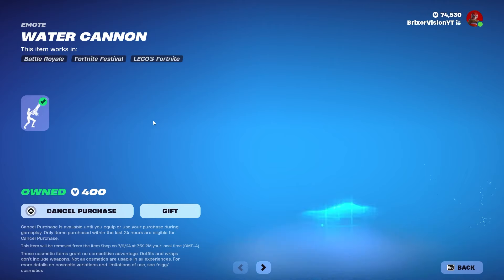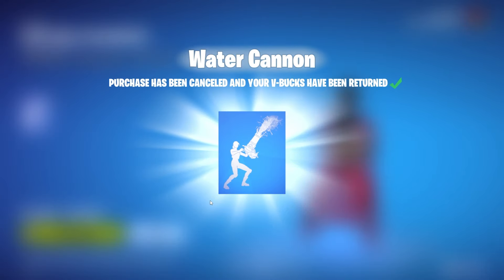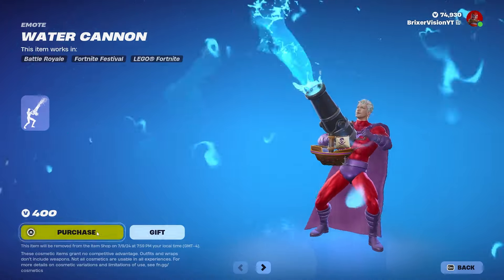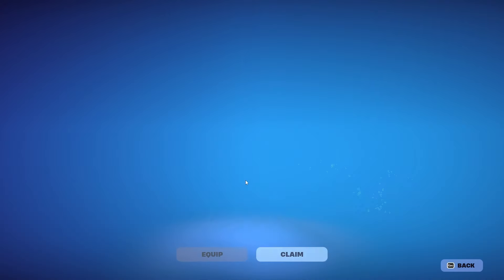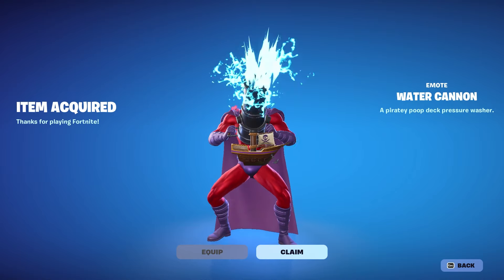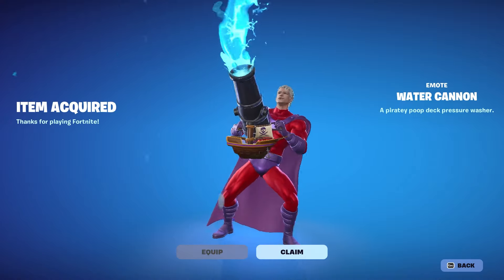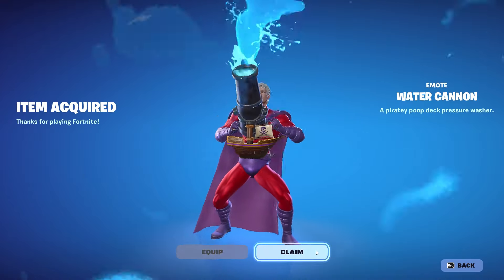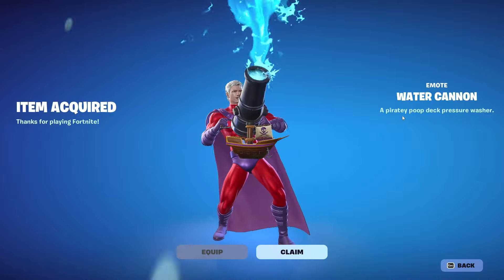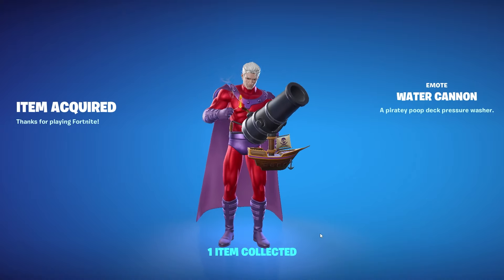We also have the Water Cannon emote. Since I haven't used this item yet, we can cancel the purchase and repurchase it to demo it. Look at this — he just keeps lighting it over and over again! It's called Water Cannon, described as a 'piratey poop deck pressure water' emote. That is really cool.